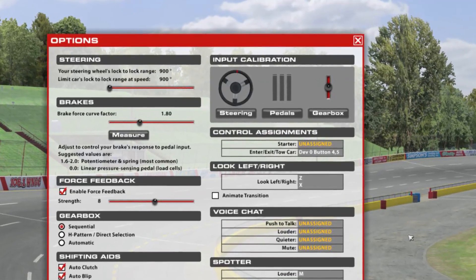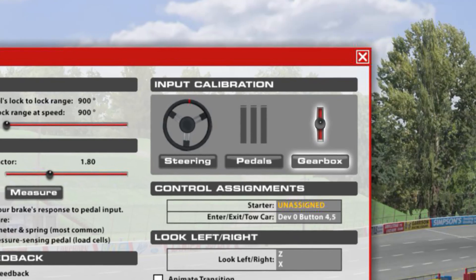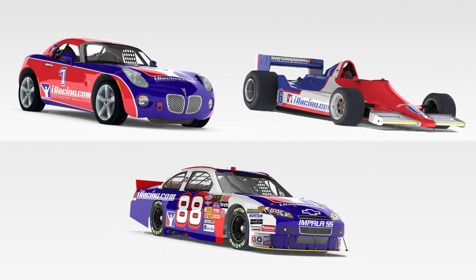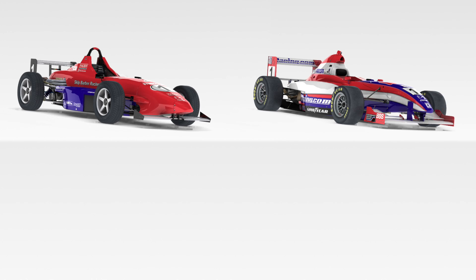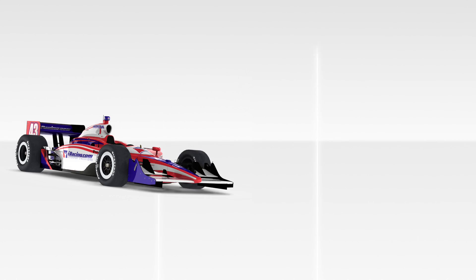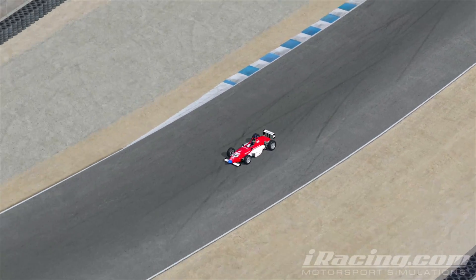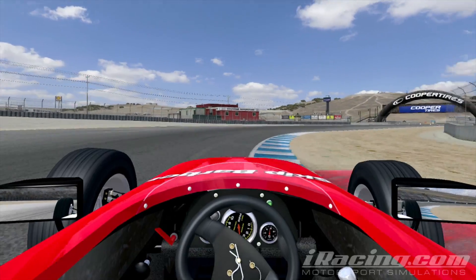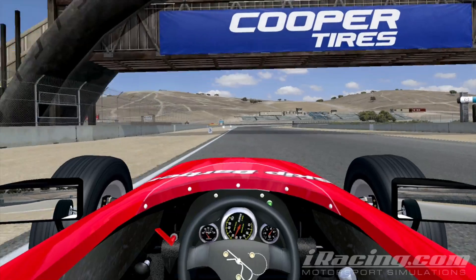If you really want to raise your game and you have the controls that allow it, use the appropriate shifting control for the car you're driving. For example, the Solstice, Lotus F1, and COT are all H-pattern cars. The Skip Barber Formula, Formula Mazda, and Legends are all sequential shift. The Dallara IndyCar and Radical are paddle shift. Using the correct shifting control will further simulate the real job the driver has to do in the real car — and for many of the racers who use iRacing as training for real driving, this is an essential part of the realism.